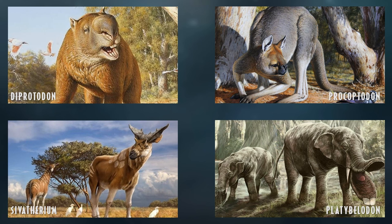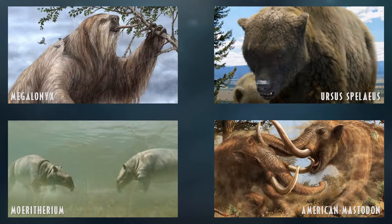Platybelodon is another very bizarre herbivore. Megalonyx is another ground sloth we could get — I think Sid from Ice Age is a Megalonyx, so it'd be cool to see that. Ursus spelaeus, the Eurasian cave bear, would be another cool addition to the ice age roster — distinct from Arctodus, getting a true cave bear would be great.